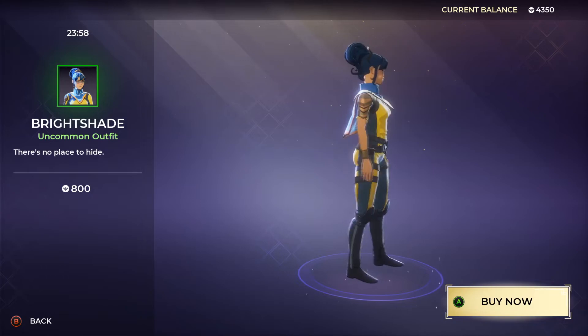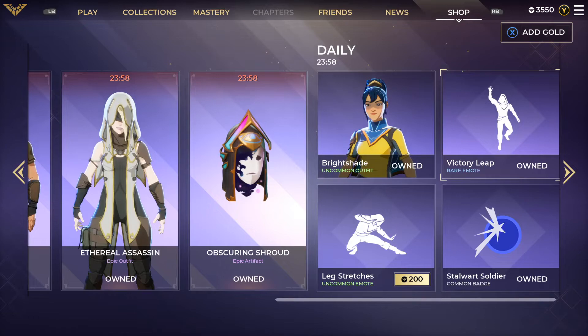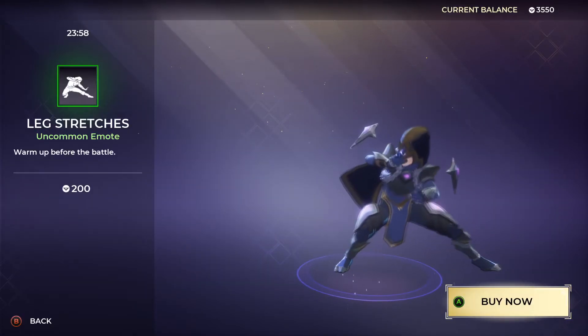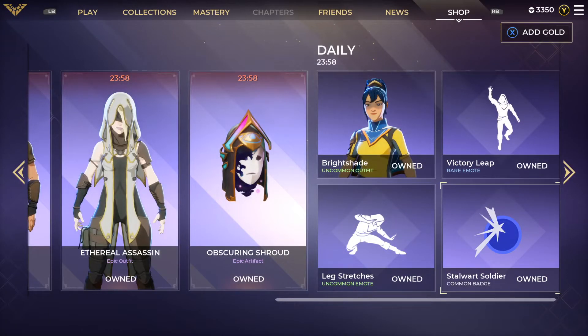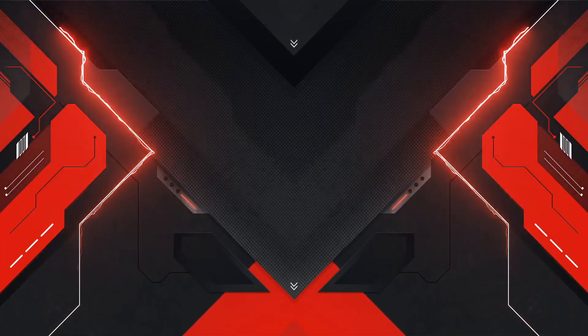800 gold for the Bright Shade. Then we have the Victory Leap emote — that's already been in the shop — rare emote. The Leg Stretches is an uncommon emote for 200 gold — that's actually a really cool one, we're gonna get that one, "warm up before the battle." And then Stalwart Soldier coming badge, which has already been in the shop as well. So those are the items for October 4th, 2020.